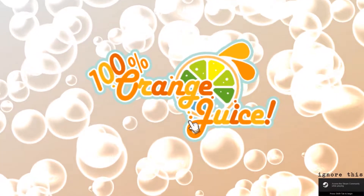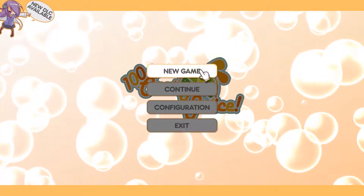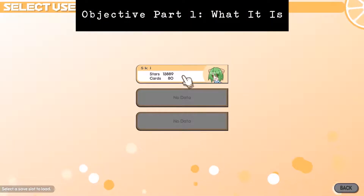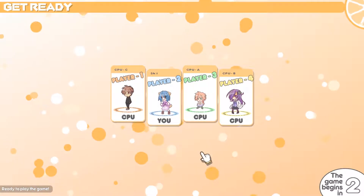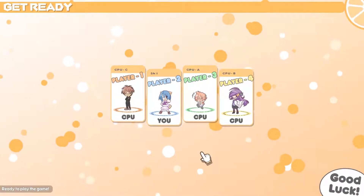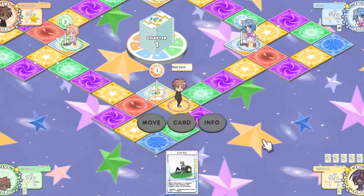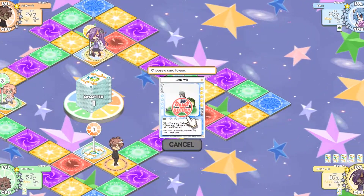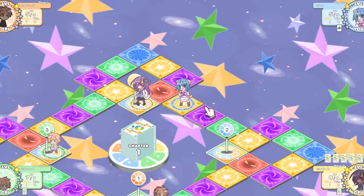100% Orange Juice is a 1-4 player board game featuring dice and card mechanics. The winner is the first player to either collect a certain amount of stars or defeat a set amount of enemies. You go about this by traversing the board, fighting other players and computer enemies, and using your cards to either help you, hinder others, or even potentially hurt yourself and help others.